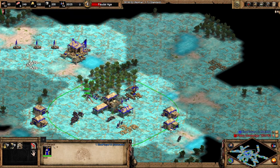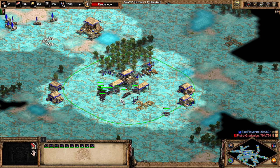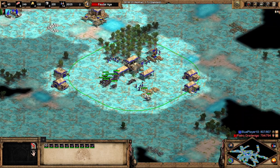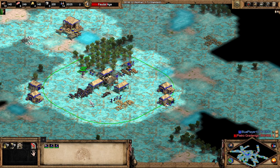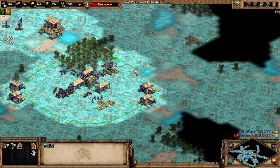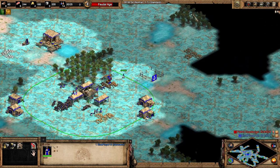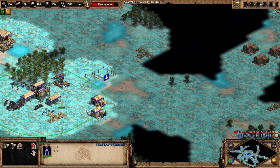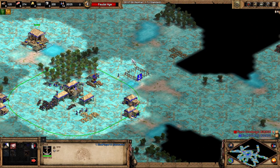Look at the food — I've still got the six fishing ships going. I want to have enough wood for a second dock and I want to build galleys as soon as I click up. You more or less want your docks in a good position to produce galleys nearby. So I'm going to produce galleys here — I can see the opponent is here.